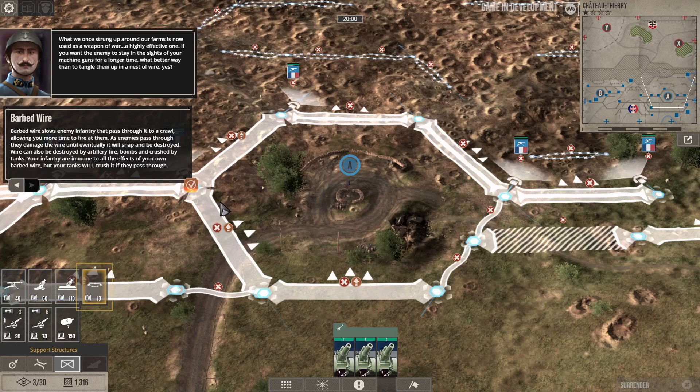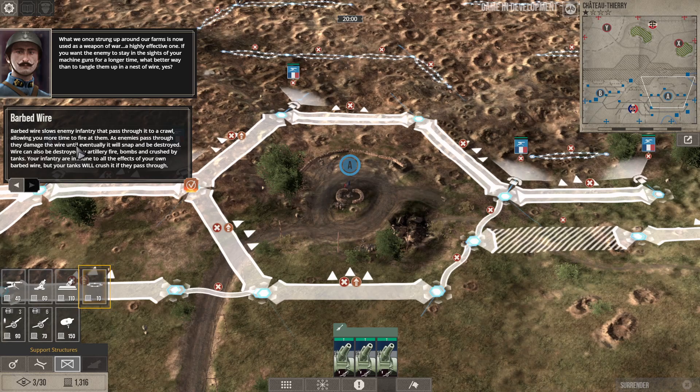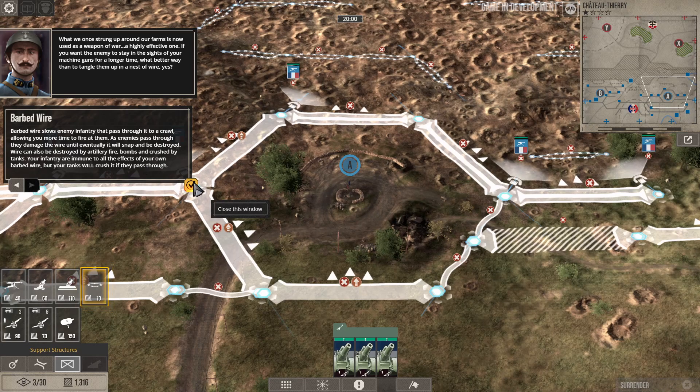What we once strung up around our farms is now used as a highly effective weapon of war. Barbed wire slows the infantry passing through it to a crawl — giving your machine guns a lot of time to fire at them. It can be destroyed by artillery, fire bombs, and crush-firing tanks. Razor wire is barbed wire's more deadly cousin — it acts the same way but additionally damages enemies that pass through it.